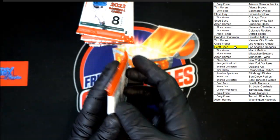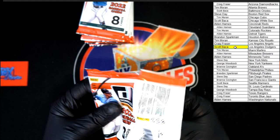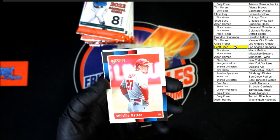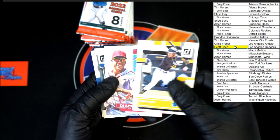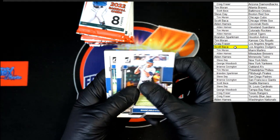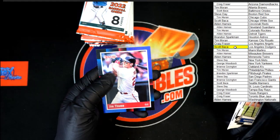Moving these packs over because I feel like I'm going to knock stuff over. Another Millville Meteor — Mike Trout nickname going to the Angels, that one's going to Craig F. O'Neil Cruz going to the Pirates — that one's going to Brandon S. Juan Soto diamond kings. Stanton, Semien, Merrifield, and Toma hollow blue.